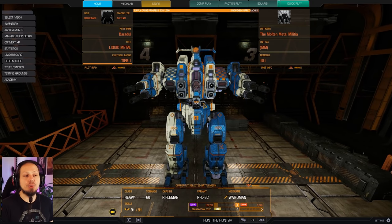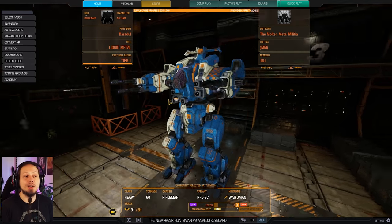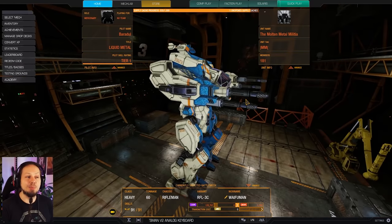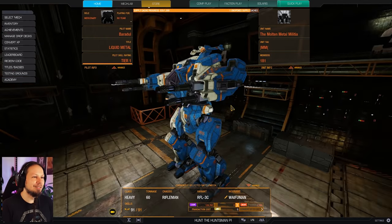We're gonna take the C3, 3C variant today because that thing is actually quite cool. It has four ballistic hardpoints, it has four energy hardpoints and we're gonna utilize all of them. As you can see there are some long barrels sticking out of this — isn't that beautiful? I really like this anti-air artillery look of the mech.